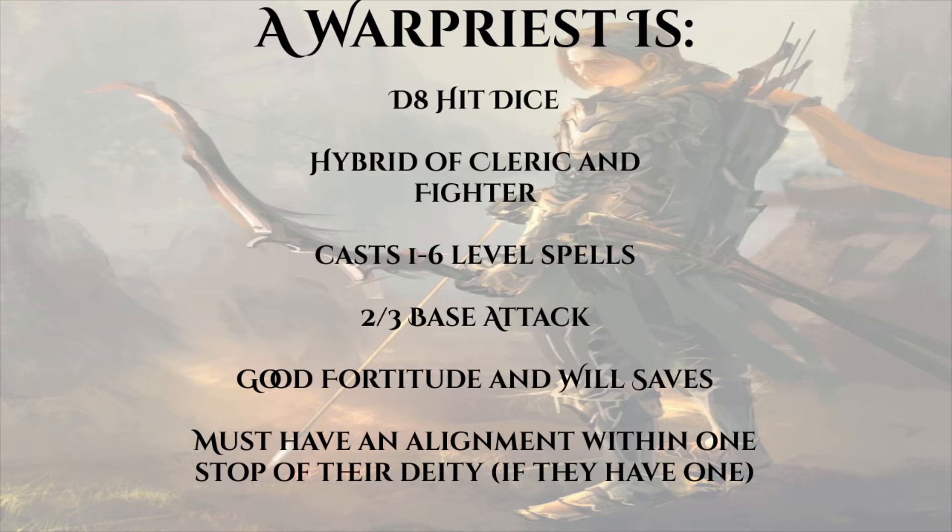A War Priest must also be within one step of his deity's alignment along either the law/chaos axis or the good/evil axis. So if we build a War Priest of the lawful good god of hunters Erastil, we need to be lawful good, lawful neutral, or neutral good. Of all the alignment restrictions out there, this is the one I agree with, because it makes sense — you're literally asking a higher power for your power.